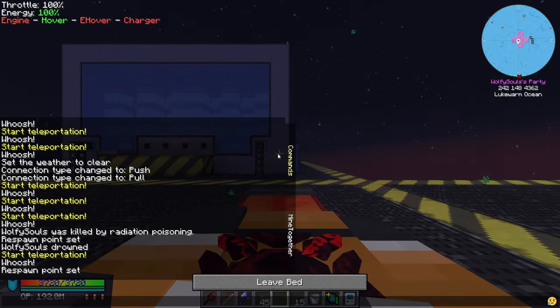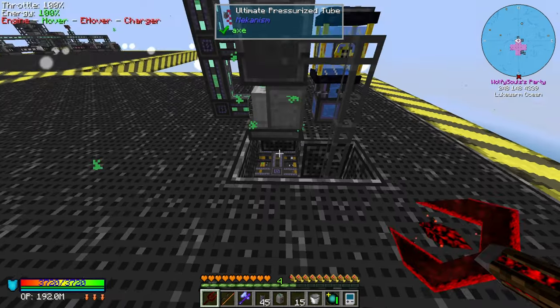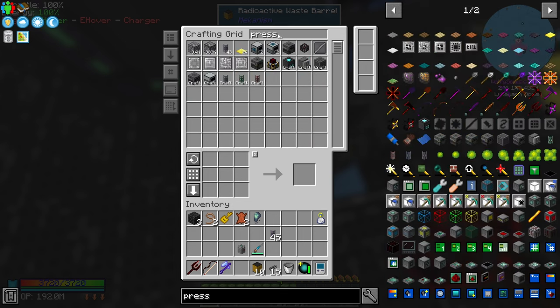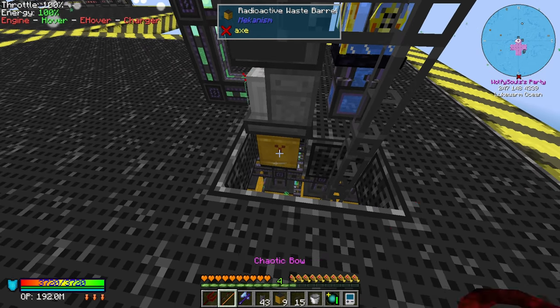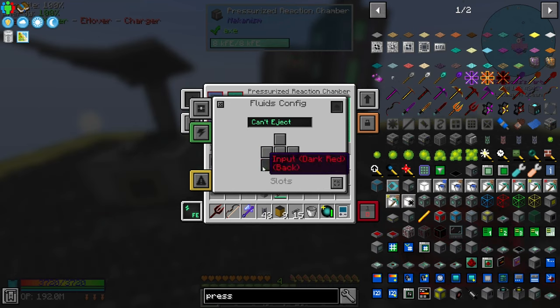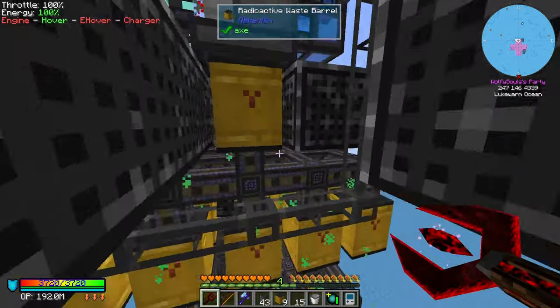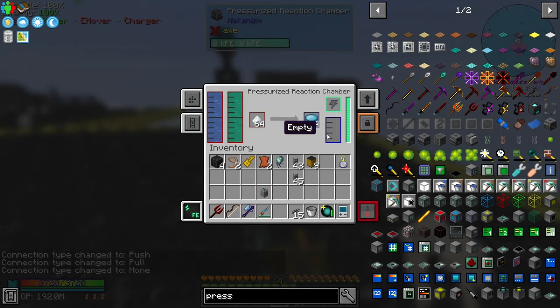That seems about right to put it in nuclear drums — what are these things called? Barrel? Okay let's just make like 10. Let's see universal — I want pressurized. Let me make sure this gets spent nuclear waste. Oh I see, because I did this like a genius. So gas, we're going to input — there we go.